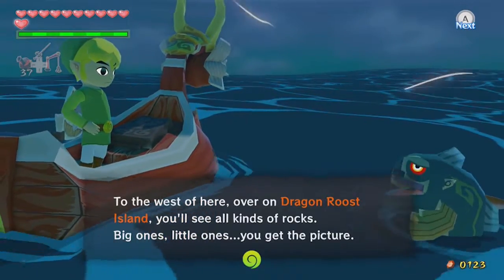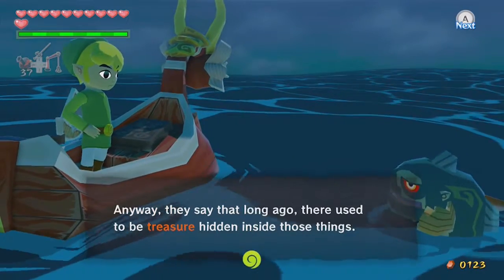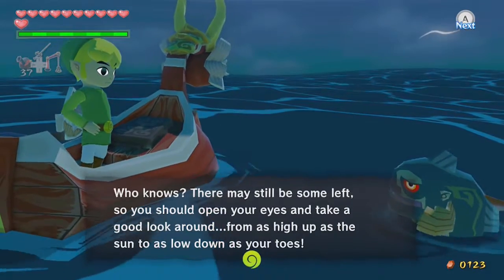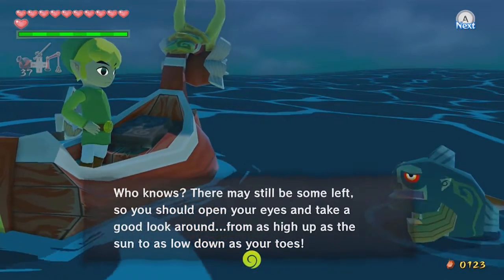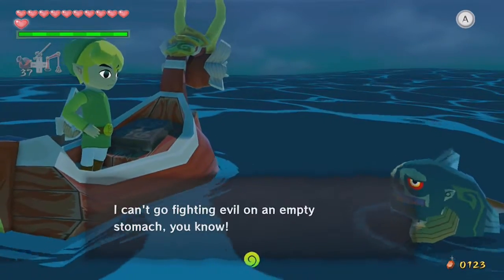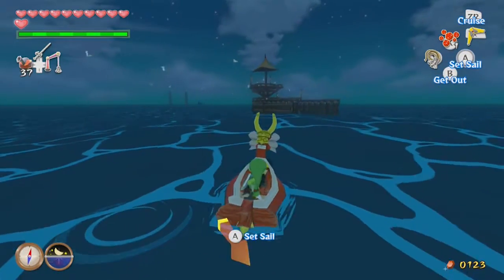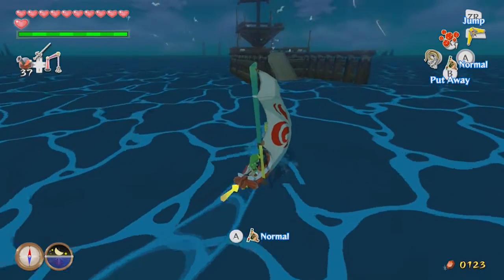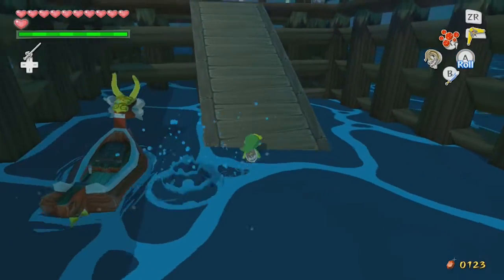The fish mentions that to the west on Dragon Roost Island, there used to be treasure hidden inside the rocks, and there may still be some left — so we'll need to check some rocks over there at some point. But we'll save that for later. What we're actually going to do is go up here to the special game they have.